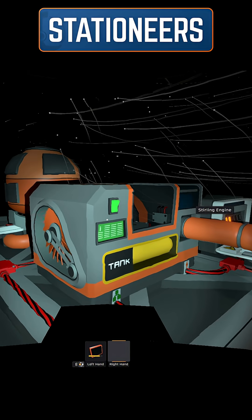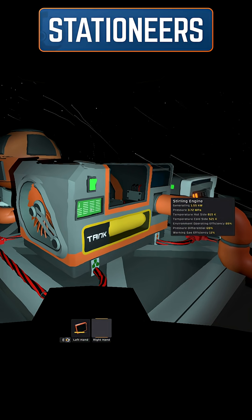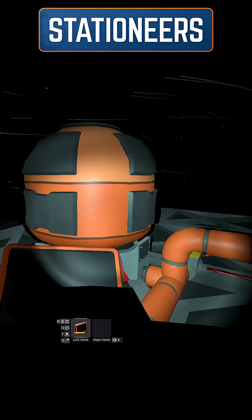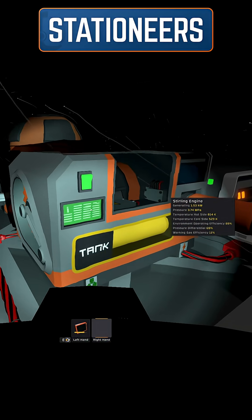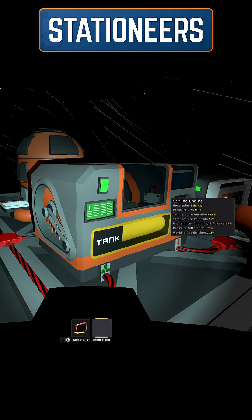Once the temperature is cold, we turn on the Stirling engine and you can see it's generating about 1.5 kW of power — purely because of the difference in temperature between the daytime gas and the nighttime environment. It's a very simple power generation on Vulcan that you can get set up quite easily.